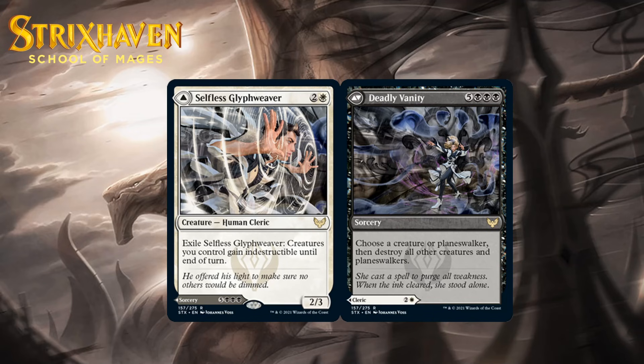Now we're moving into the modal double-faced cards for black-white. We have Selfless Glyph Weaver, which costs 2 generic and a white for a 2-3 human cleric at rare — you can exile it to give your board indestructible until it returns to creatures. The other side is Deadly Vanity, which costs 5 generic and 3 black — choose a creature or planeswalker, then destroy all other creatures and planeswalkers. The creature side lets you save a key creature from removal, or it can sit around threatening to make stuff indestructible during combat. Deadly Vanity is a sweeper that lets you hold on to a creature, so you're always going to come out ahead. But the fact it's on the other side of an already quite nice card means you can play this powerful sweeper without it being stuck in your hand in games where you're never able to cast it. I think this is a B+.